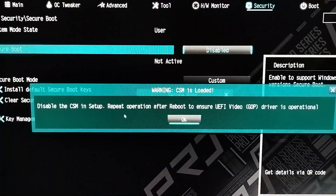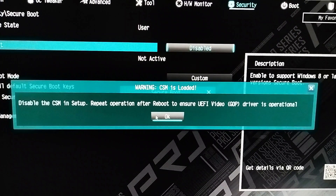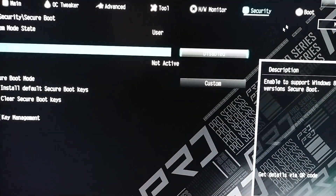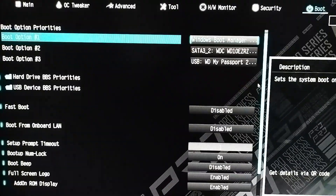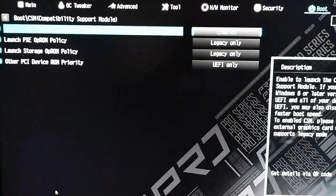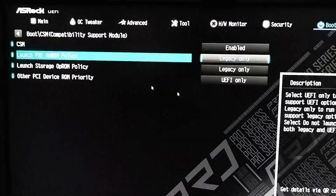You may see an error called False Secure Boot Keys — CSM is loaded. This means you have to disable CSM in Setup and then repeat the operation after rebooting to the BIOS again. It might not happen for everyone, but it happened for me. So click OK and then go to Boot. At the bottom, you'll see something called CSM — Compatibility Support Module. Click on that, and the first option is CSM. Just disable it.